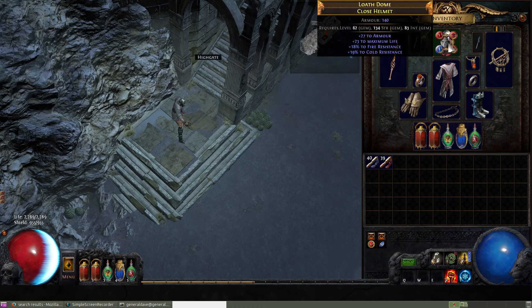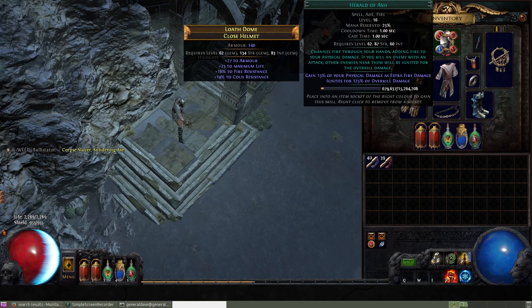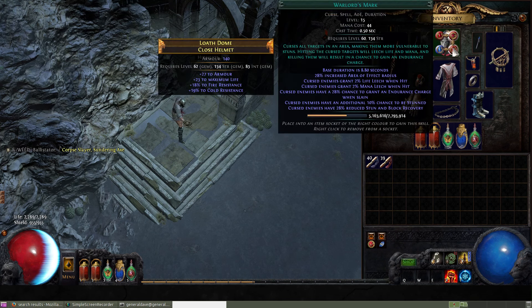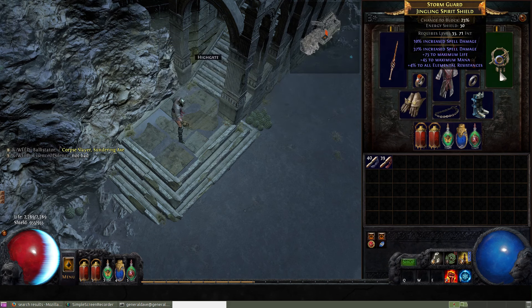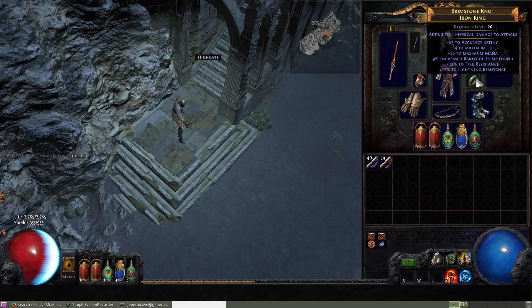This helmet is pretty much disgusting, and I got an Enfeeble Cast When Damage Taken set up here. I got Herald of Ash and Warlord's Mark that's not being used. Spell Damage Shield with quite a bit of life, but nothing else. This amulet is for the attributes only.